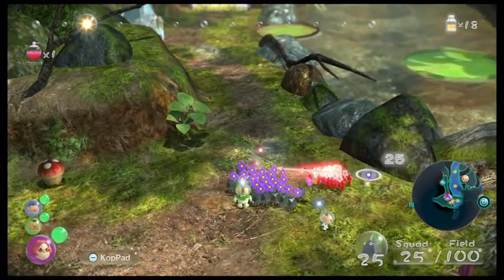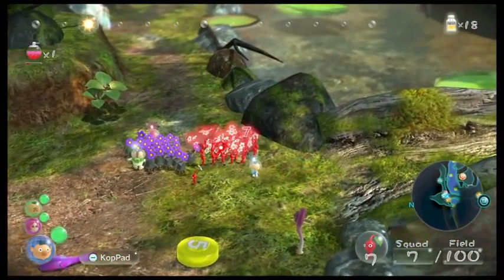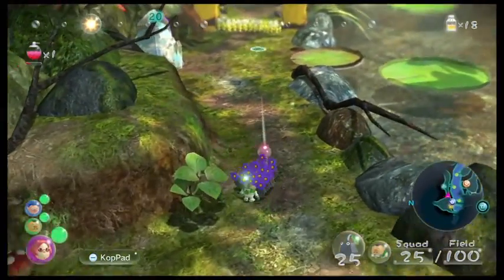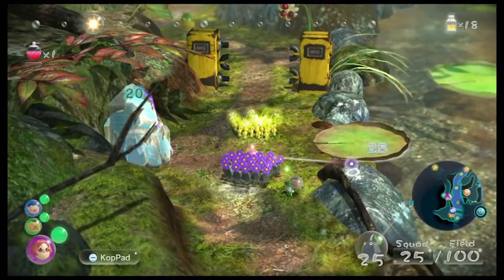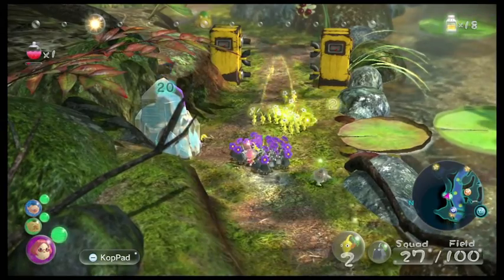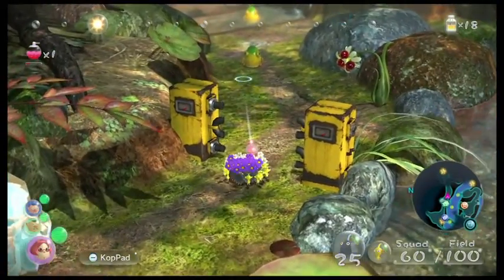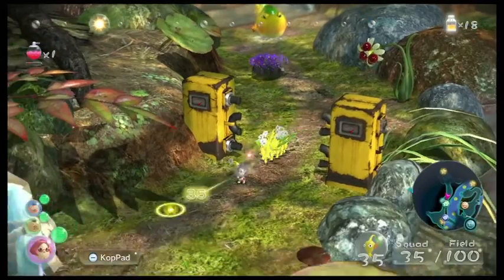So I'm actually going to disband and send — Alf, you take the reds. Brittany — actually, yeah. Brittany is going to — no, I don't want seven yellows. What Brittany wants to do is send the rocks to fight a Wallywog.